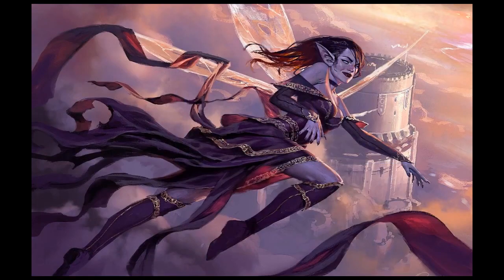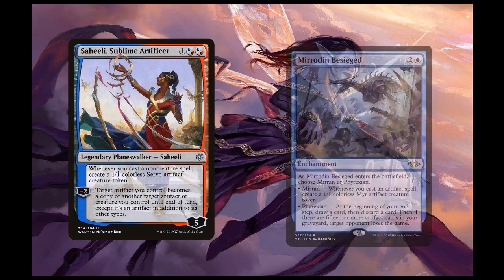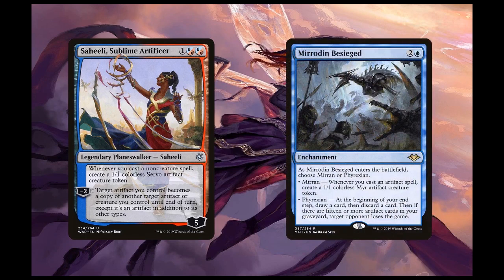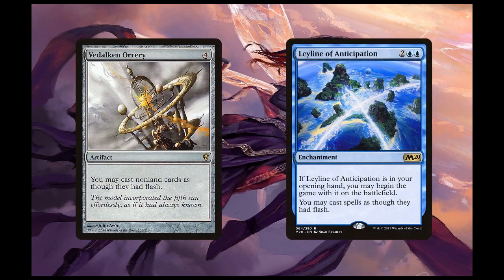We already saw some of the value engines from casting artifacts like Riddlesmith, Vedalken Archmage, and Sai. However, Sai isn't the only way to create tokens for value. Saheeli, Sublime Artificer creates a Servo token whenever we cast a non-creature spell, so that counts instants, sorceries, enchantments, and planeswalkers too. We can also use Mirrodin Besieged to create artifact tokens if we choose the Mirrodin mode. We can use the Phyrexian mode to win the game — if we have 15 or more artifacts in our graveyard during our upkeep, we can destroy an opponent, and we also loot during our upkeep with this mode. Vedalken Orrery and Leyline of Anticipation give flash to all of our spells, meaning we can keep mana open for responses and play permanents at the end of the turn before ours, also triggering our engines.